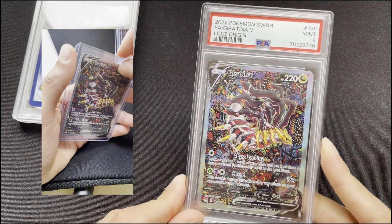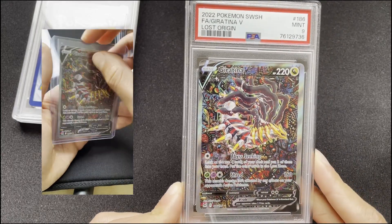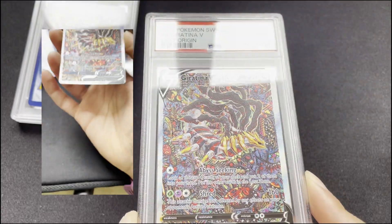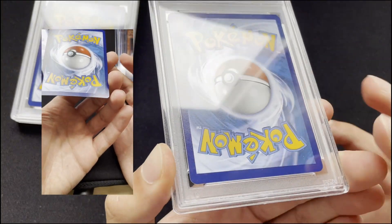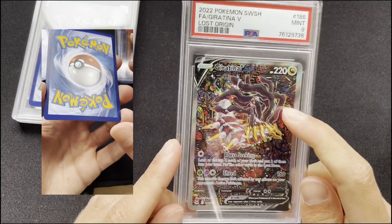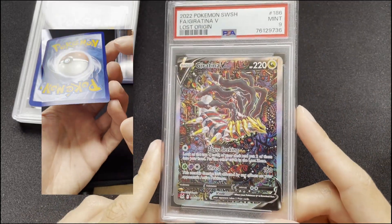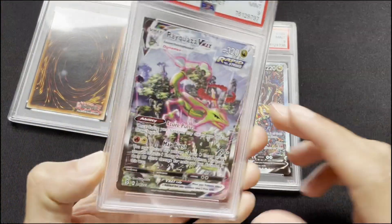Moving on to Pokémon - that's the Tina V from Boss Origins, and this got a 9 because it's a bit off-center, as you can tell. The front and back are flawless otherwise. I knew it was going to get a 9 because of the centering, but still - tens go for around $700 to $800, and I've seen nines go for around $320 to $350. I bought these two together.